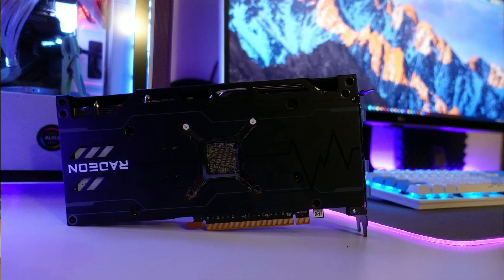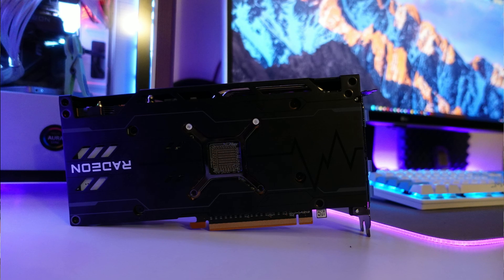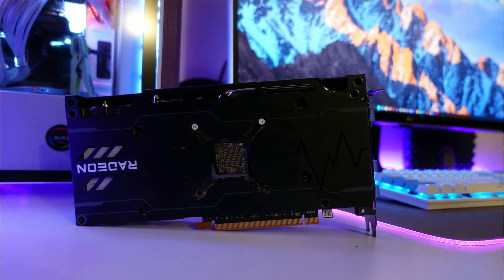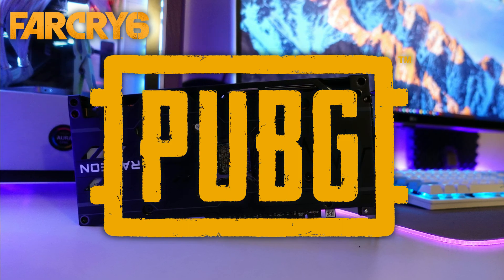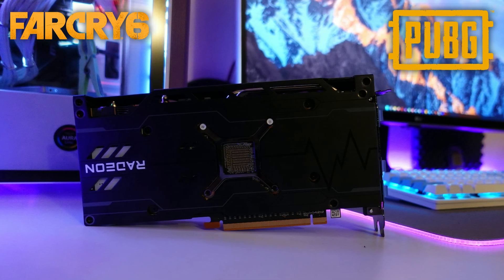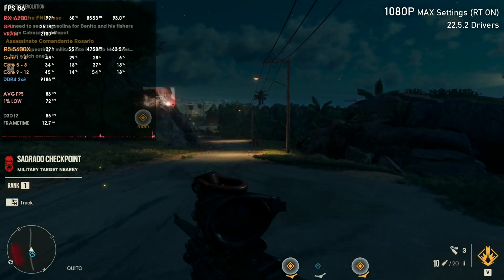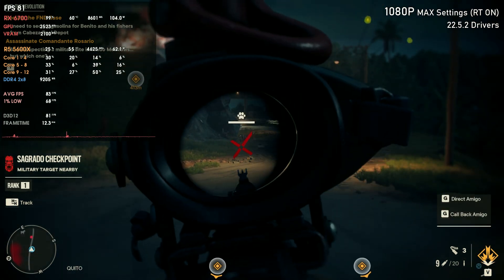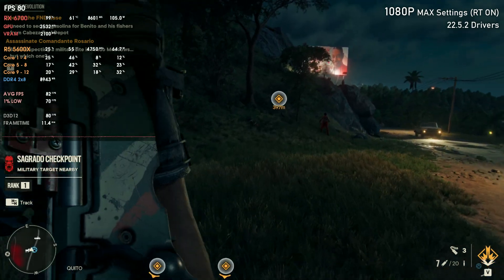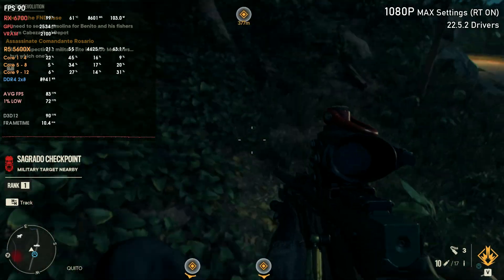People were constantly asking me to test the RX 6700 XT to see if it improved from its first drivers — the 22.5.2 — to the current 22.8.2, so about three months of driver updates. It does seem to be better. In PUBG I had higher FPS with the 22.8.2, with lower power draw and lower GPU temperatures. In Far Cry 6 we had better 1% lows across all benchmark runs, leading us to believe the RX 6700 XT has genuinely improved in performance over those three months of drivers.